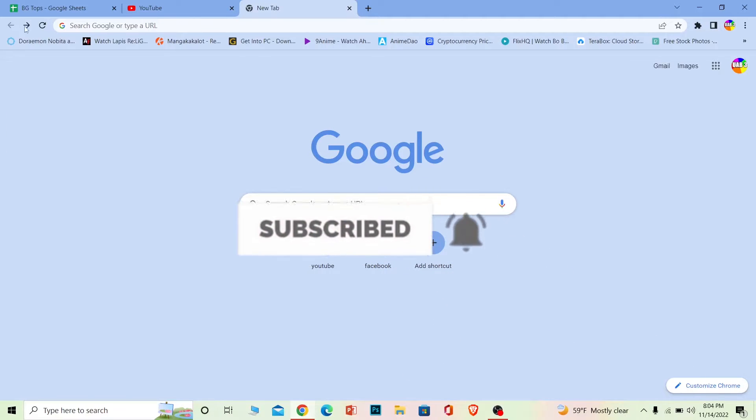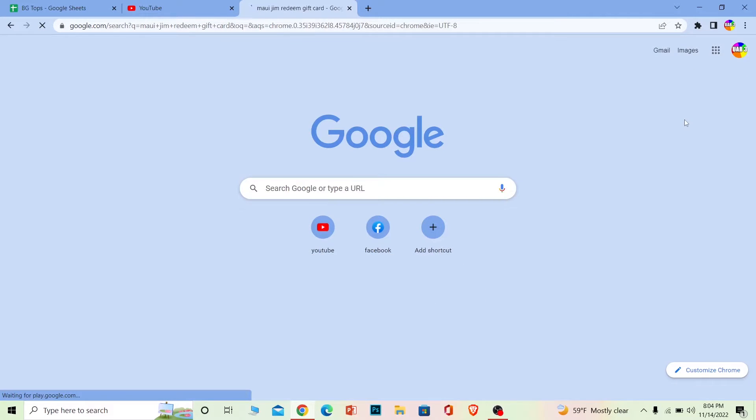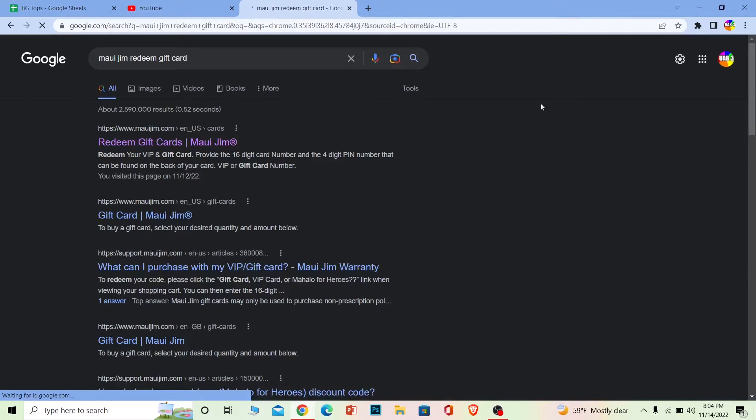First step: you want to search for 'Maojin redeem gift card.' After you search for that, click on the first link that appears and it'll take you to the official website.